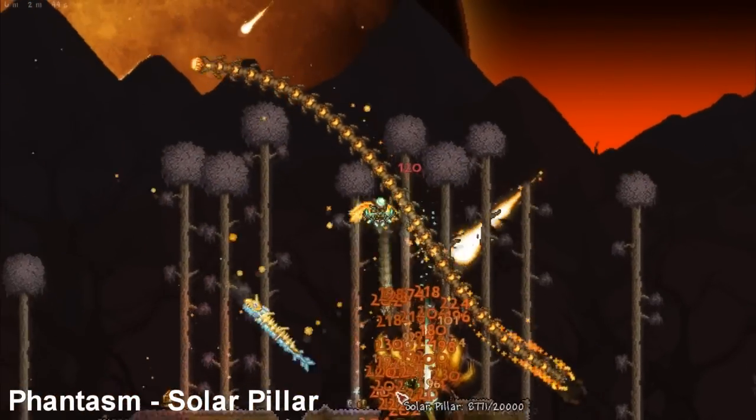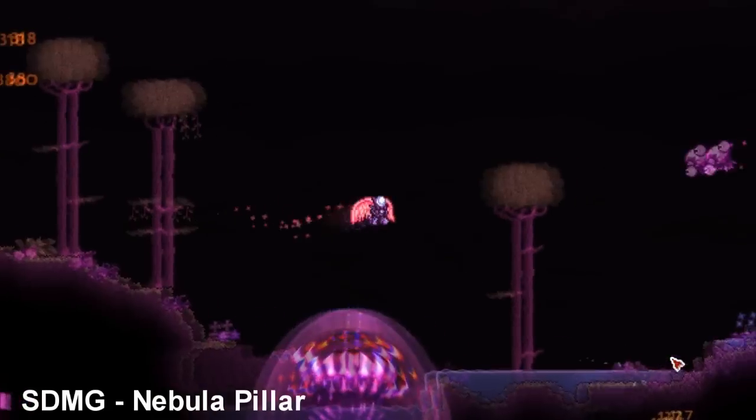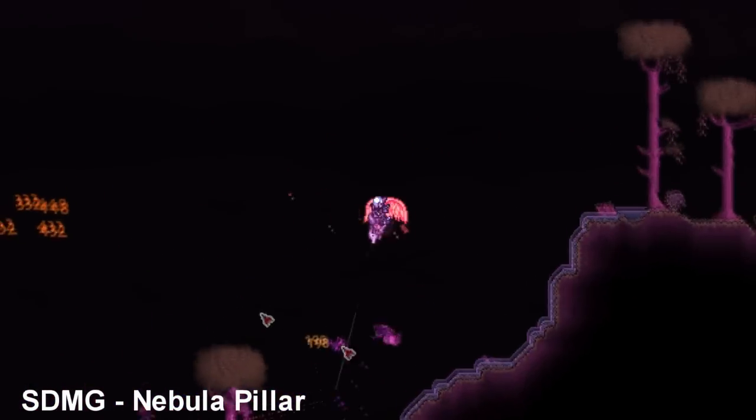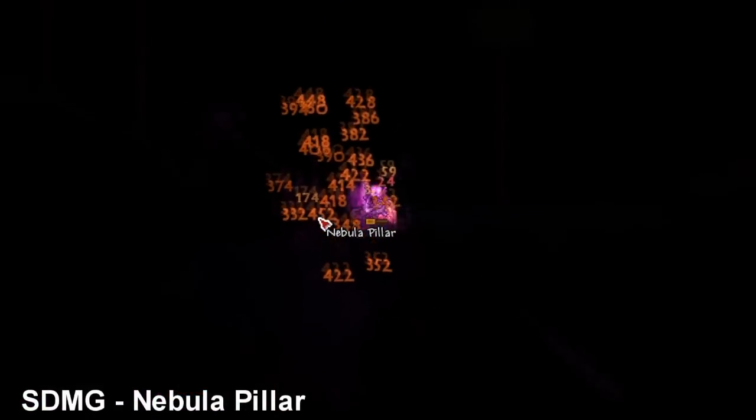Here is the Phantasm against the Solar Pillar — it kills it in about one second. Here is the Space Dolphin Machine Gun in the Celestial Event: it kills everything with ease and also kills the Nebula Pillar in a couple of seconds.